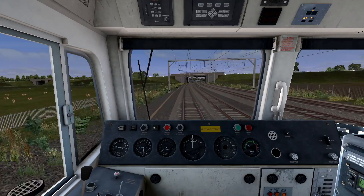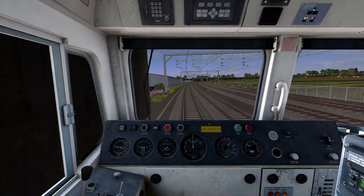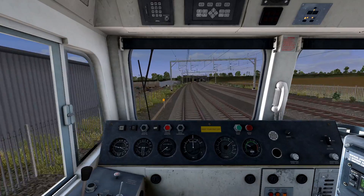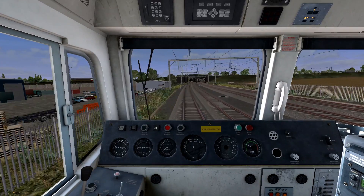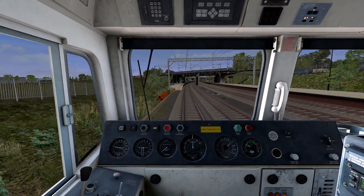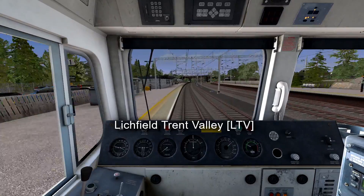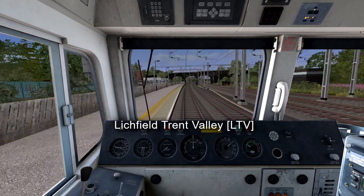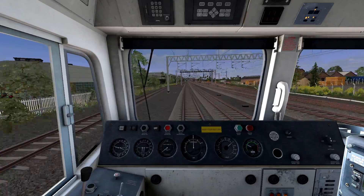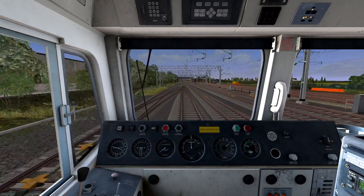Halfway there — Lichfield Trent Valley is coming up. The actual train passed through Lichfield Trent Valley at 19:11, roughly on time. This is Lichfield Trent Valley — it's a nice station, I've been through it. If you go through Lichfield Trent Valley at speed you only see it for about 2 seconds before it's gone, especially for a Class 125.